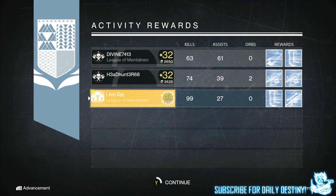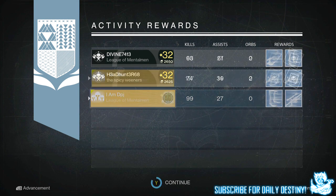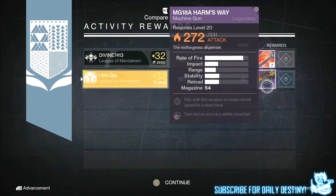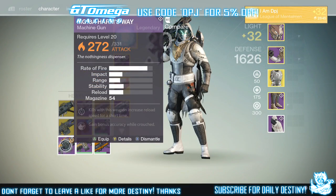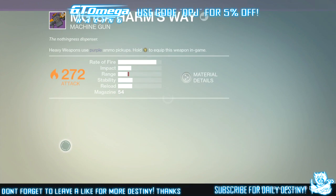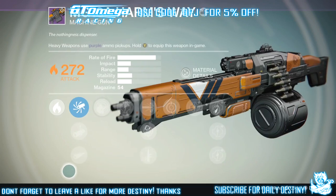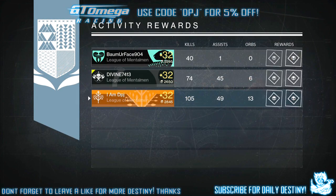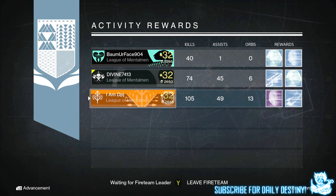Starting with my Hunter: from the weekly heroic I got three blues and nine strange coins. Moving on to the nightfall, I got the MG80 Harm's Way. The roll was pretty bad — I got Take a Knee and Feeding Frenzy — basically rubbish compared to the one I already have, so I just dismantled it.